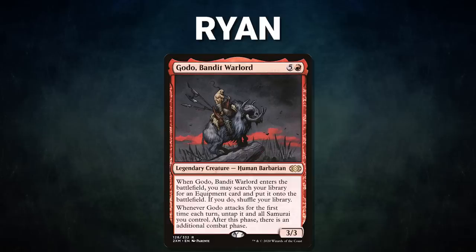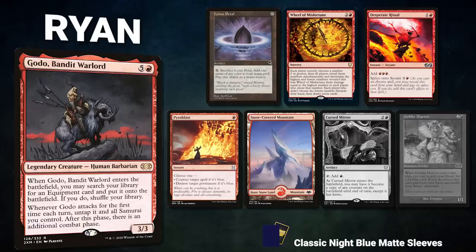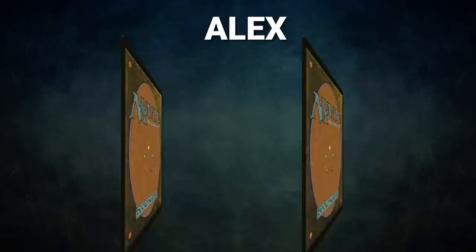Next, we have Ryan piloting Godot Bandit Warlord. This deck seeks to create a ton of mana to power out its commander and go infinite with Helm of the Host. Ryan's opening hand contains a Lotus Petal, Wheel of Misfortune, Desperate Ritual, Pyroblast, Snow-Covered Mountain, and his London Mulligans are a Cursed Mirror and a Goblin Matron.